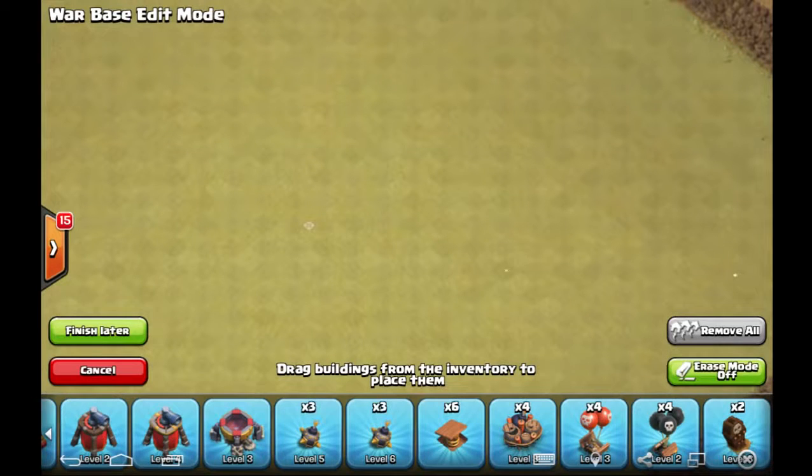For farming you'd build splash damage defenses like wizard towers to negate barch and GoWipe. But this guide is based solely on clan wars — being optimally set up to three-star bases rather than just barching for loot.